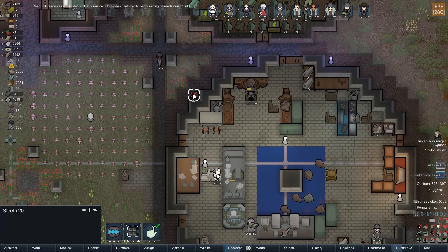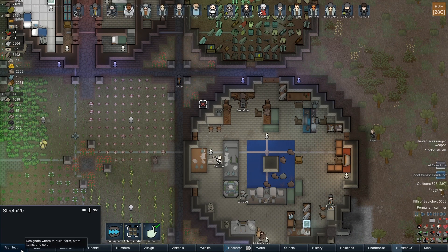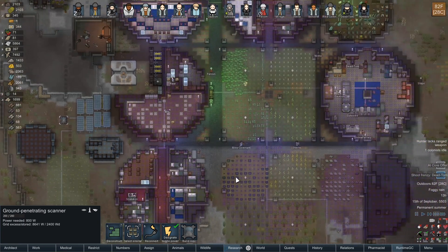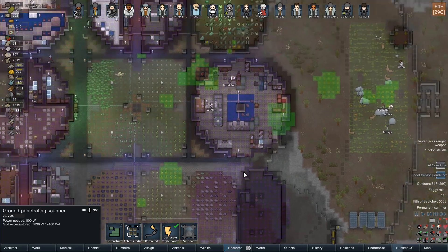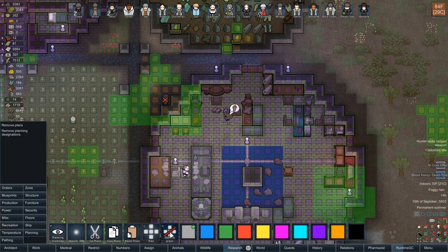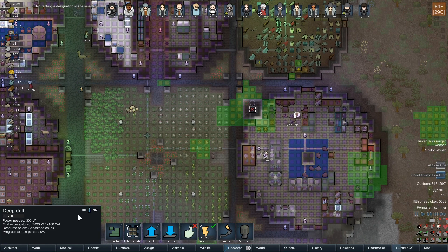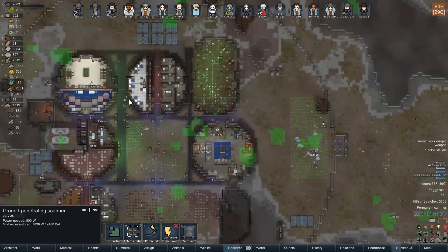The deep drill has been exhausted. We could unforbid and begin mining sandstone chunks, but I don't want to do that — I want to move this somewhere else. We've got all of everything from under there that we might get. It's gonna be a huge drain on power. We still could mine over on the left and over on the right. I'll just remove these plans to show that it's done. I'd like to find out what's under that spot — we know this is steel.